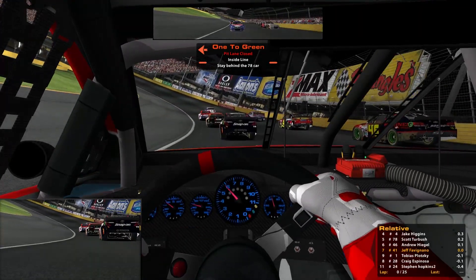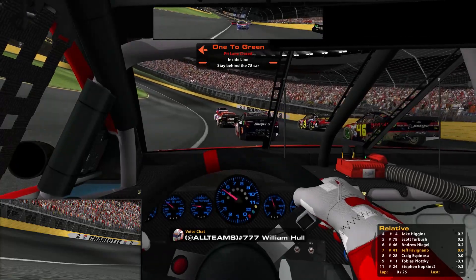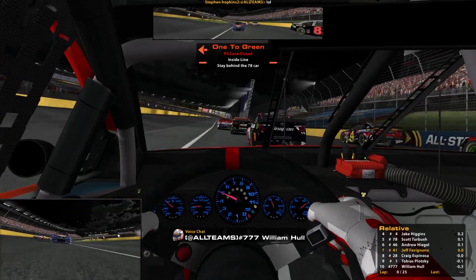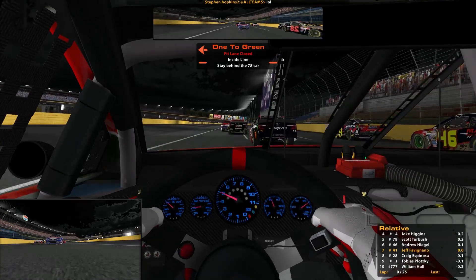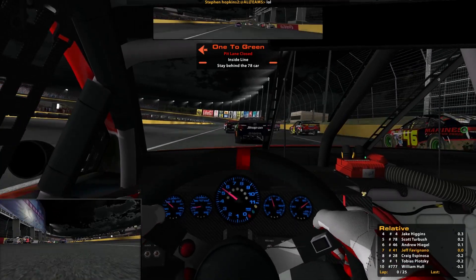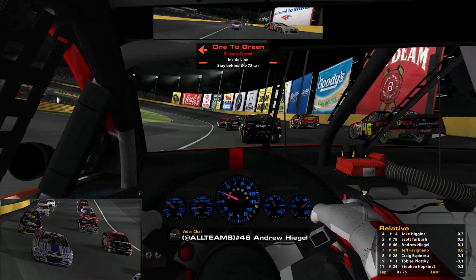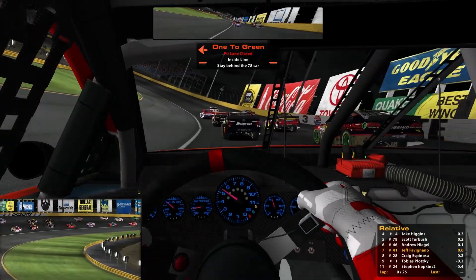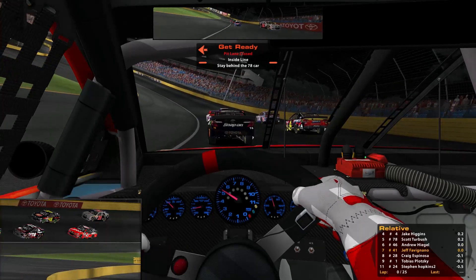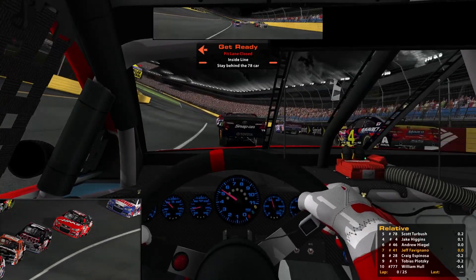Starting seventh inside lane, should be a lot of fun. Someone said if you lap me, be careful - I just painted this car. Probably a good thing you can't hear them because they're a little chatty. I love when people get mad at you for warming the tires up. It's a 25-lap shootout. We're starting in second gear. We'll be right behind the 78 car - Scott Turnbush. I was in practice with him earlier today.